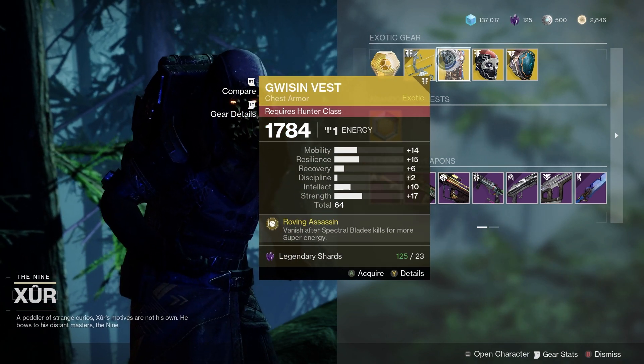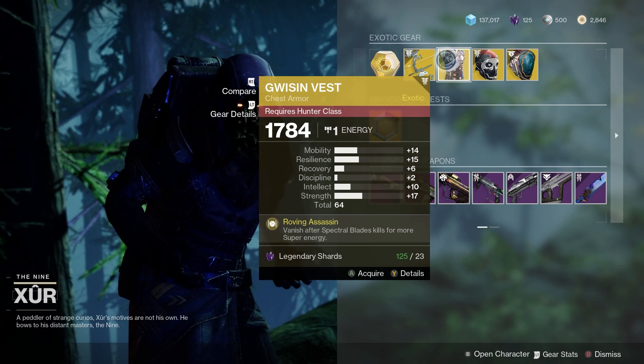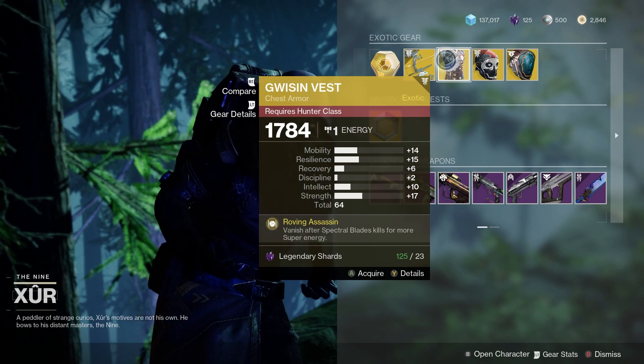For the Hunters we've got the Gwisin Vest. That is a 64 roll overall. Good strength, good mobility and good resilience there. So that is pretty good if you haven't got that one.